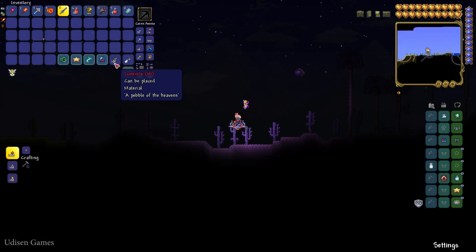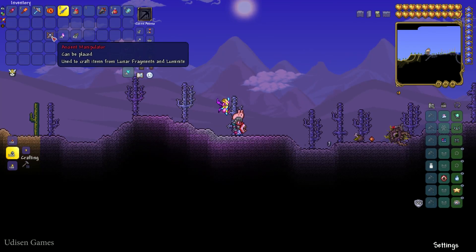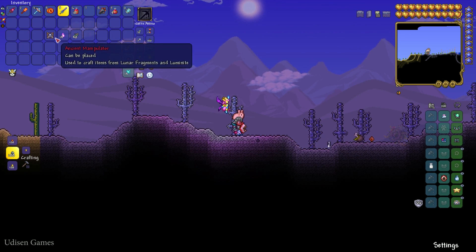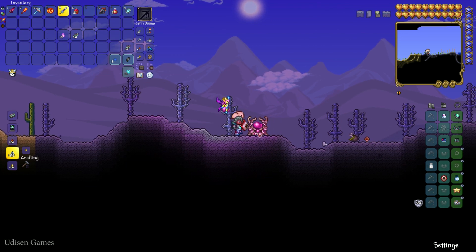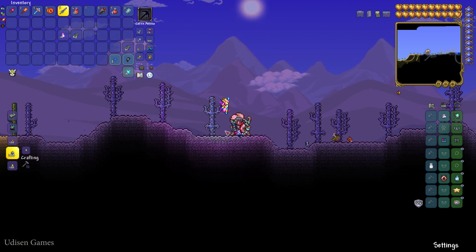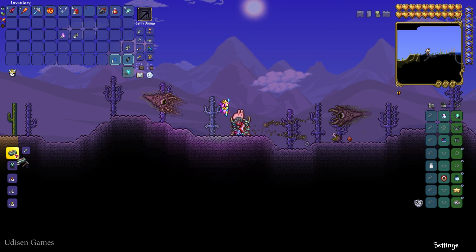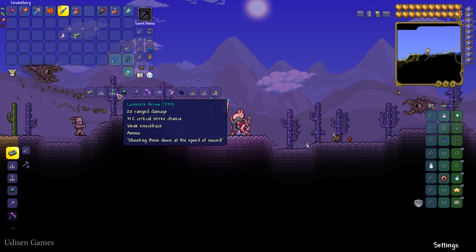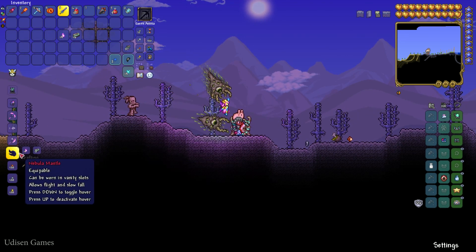Pay attention to this item: Luminite. We need an Ancient Manipulator, 40 Nebula Fragments which drop from the Celestial Tower, and 40 Luminite which drops from Moon Lord. Place the Ancient Manipulator at a normal crafting workbench, stay near it, and craft your first Luminite Bar. We need only 10 pieces. After that, use Nebula Fragment and Luminite Bar to craft the Nebula Mantle.